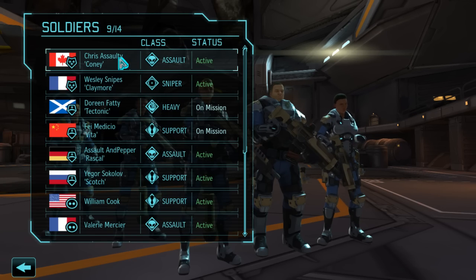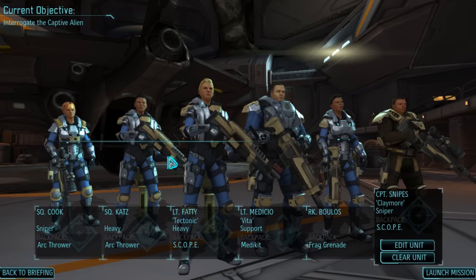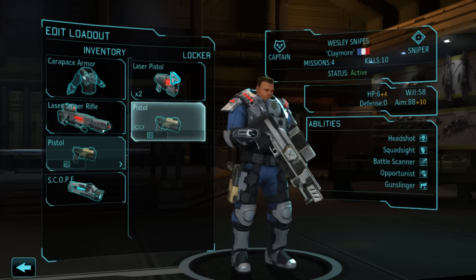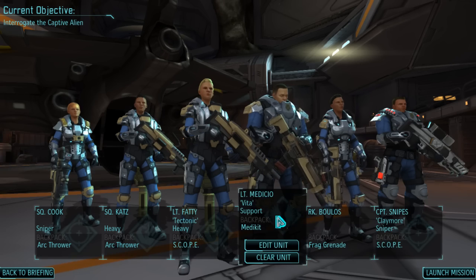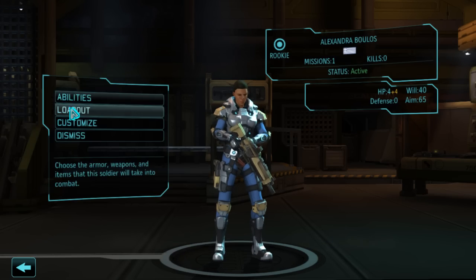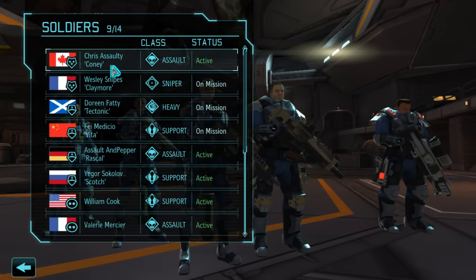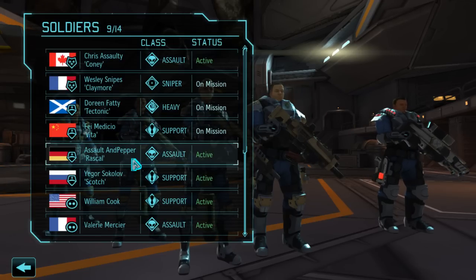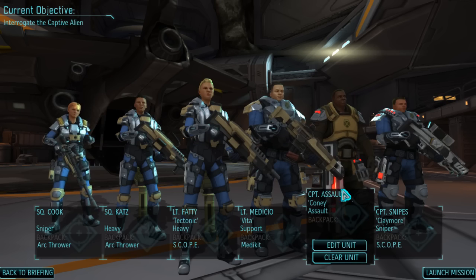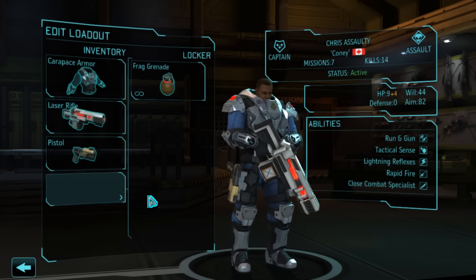Now let's think about who we want on this mission. We definitely want our Sniper — Wesley Snipes is going to come on. We're going to give him carapace armor, laser sniper rifle, laser pistol, and scope. Perfect. We don't want this rookie — let's get rid of her. We want to take our best men for this one because it's a difficult mission. We definitely want Captain Assaulty with us — here's your carapace armor, sir. Sorry about the confusion there.